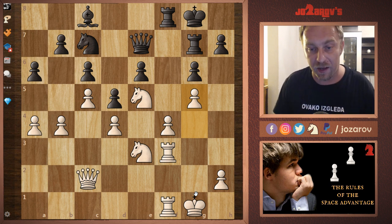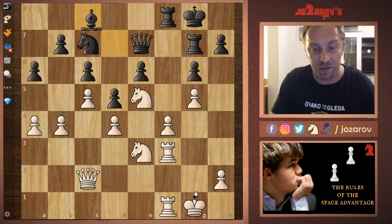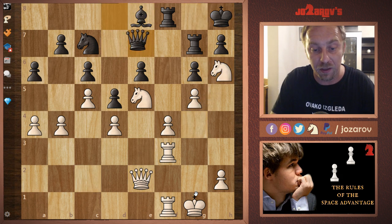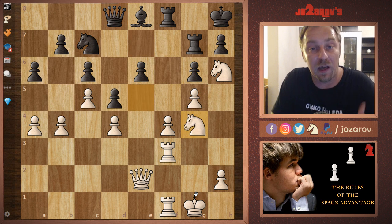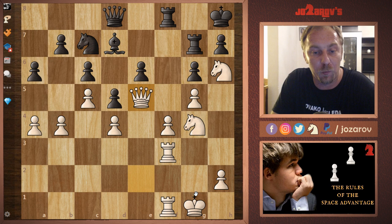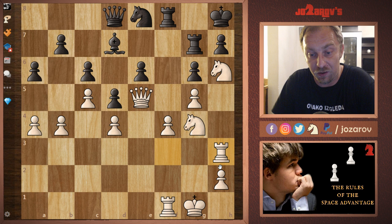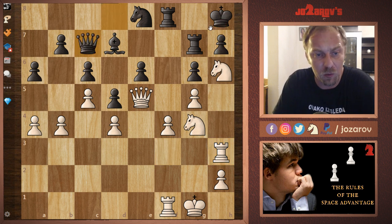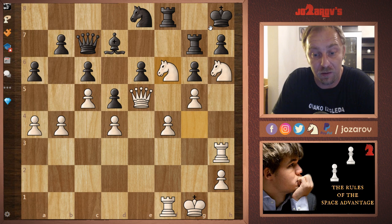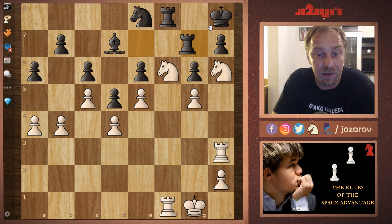Knight to e3, queen to e7, and now the important move g5 — again not rushing into f5 attacks. We've now locked black's position. Bishop to d7, knight to g4 — this great knight comes into the game. Queen to e7, queen to d8, and another improvement of the position since black has no counterplay at all. Bishop to d7, queen to e5 — another improvement. Knight to e8, and now rook to h3 creates tension on the h-file. Queen to c7 was played, then knight to f6, queen to e5, f-takes-e5.